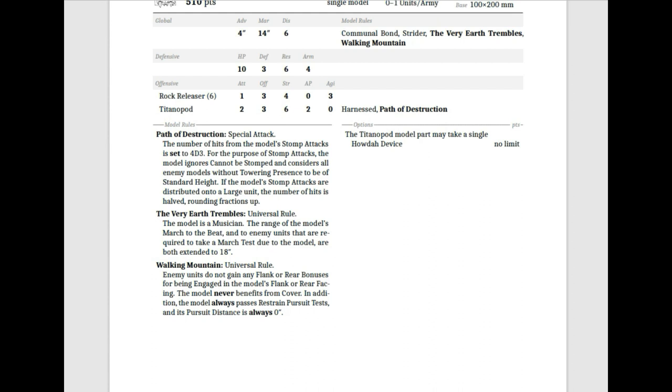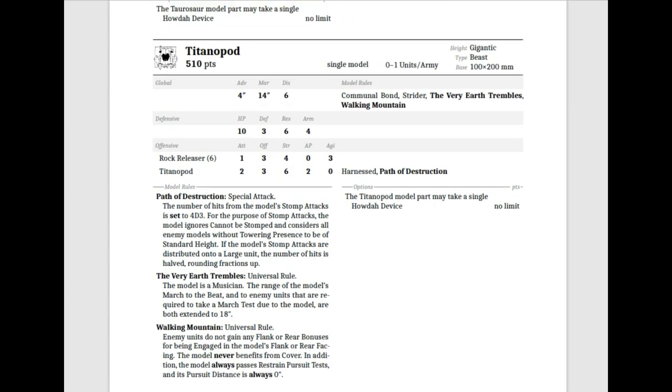You can stomp anything but gigantic essentially — cavalry, chariots, specialized things that normally cannot be stomped. I'm not entirely sold that 4D3 at Strength 6 AP2 is enough. Since it's a single monster with just a single rank, it has low discipline, and my fear is that this thing might break from combat a lot against anything that's even a medium combat threat. Against anything large you halve the stomps, so you're really only looking at about four stomps on a large unit on average.